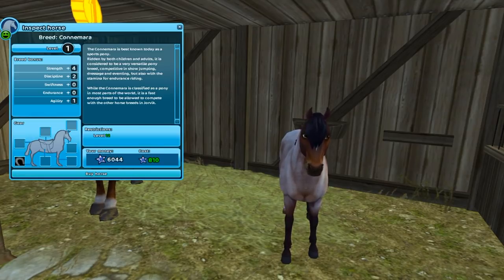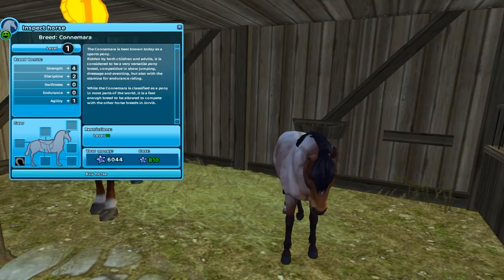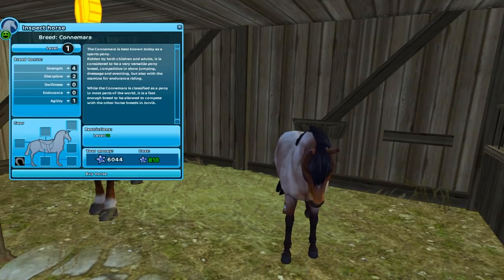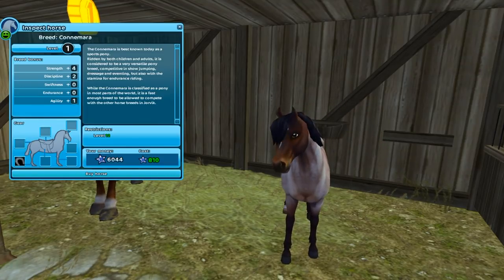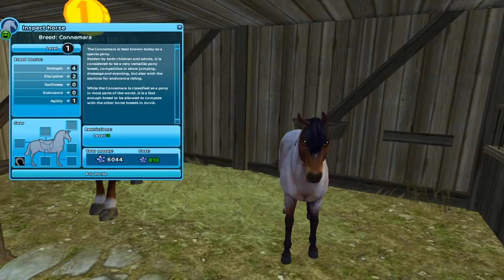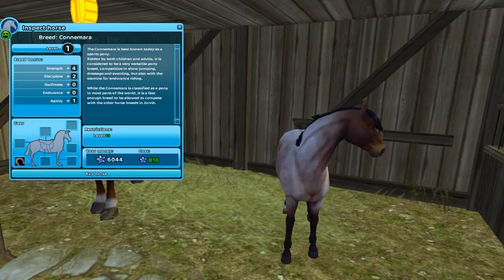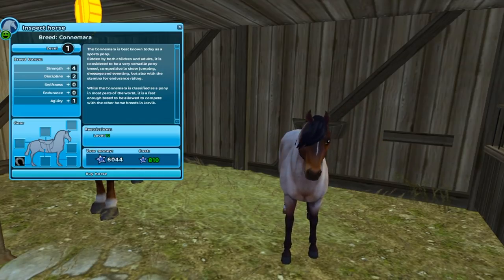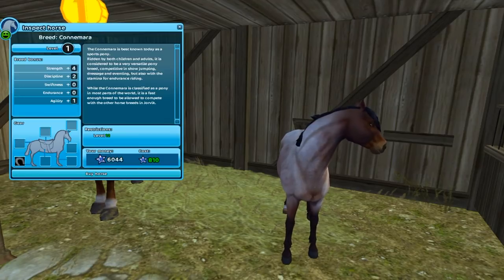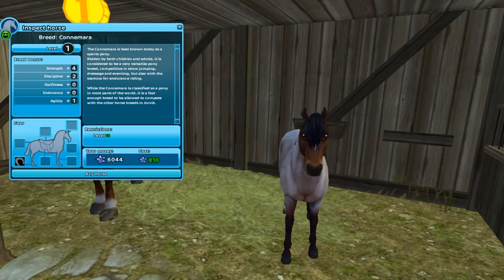So where can you buy this horse? You'll find one in Fort Pinta and two of them on Paddock Island. They are 810 star coins each. For four weeks starting today, you can buy the Connemara in Fort Pinta no matter what level you're on. But in four weeks, you'll need to reach level 12 to buy any of them. The ones on Paddock Island require level 12 right away. You don't need to work on your reputation to get these, and they come in three colors: dapple gray, buckskin, and bay roan.